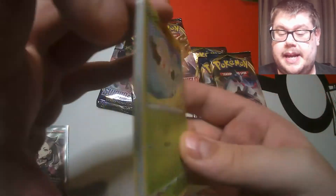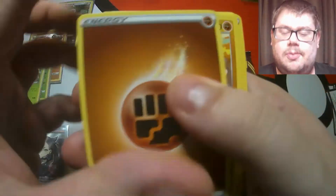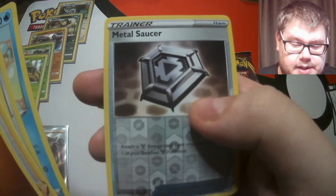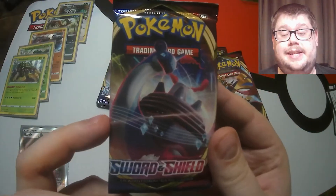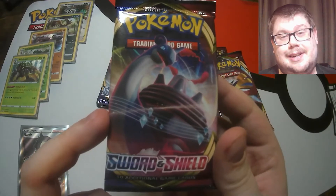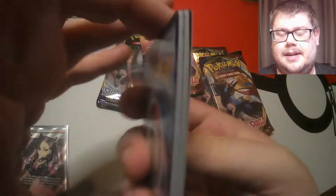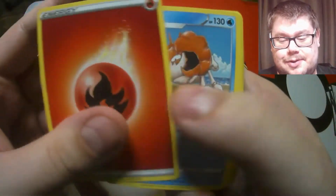Our next pack then. I did love the Sword and Shield games when they came out, so opening cards from this set is really enjoyable. I want Zacian, I want Zamazenta - the gold versions. Can we get them? We are going to have a Metal Saucer and a non-holographic Cinderace. We're getting to the point where we need one in every two packs to contain an ultra rare. Can we get some luck in this pack?